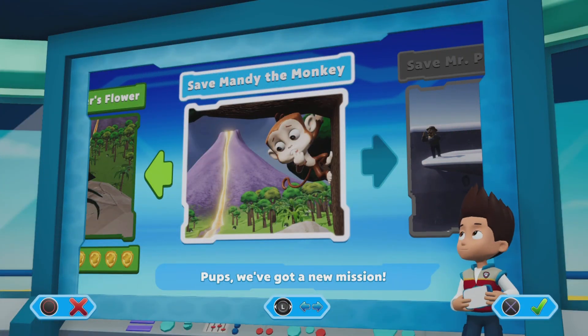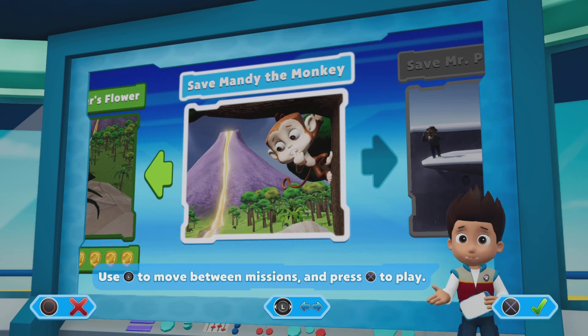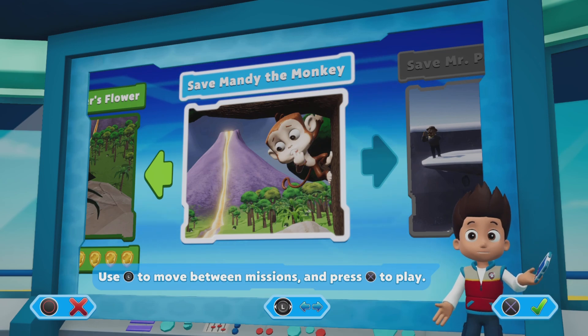Pups, we've got a new mission: Save Mandy the monkey. Use the left stick to move between missions and press the X button to play.